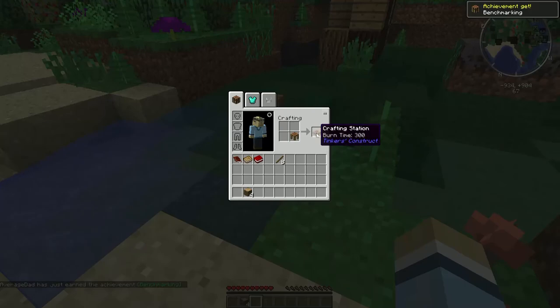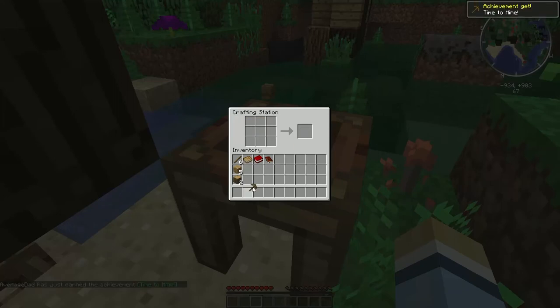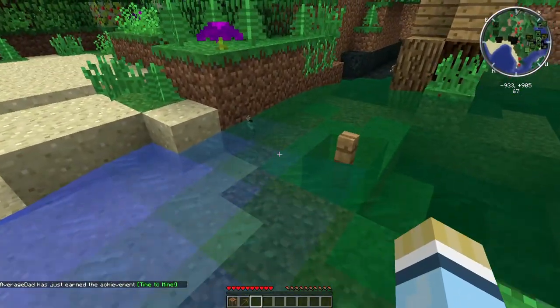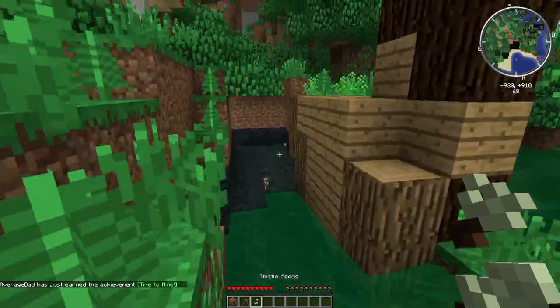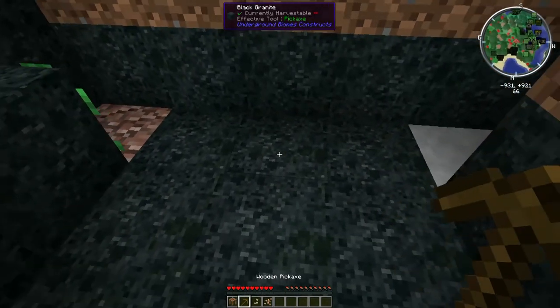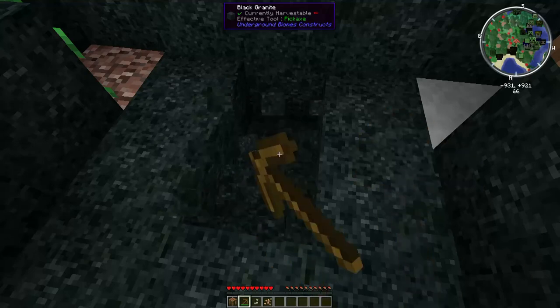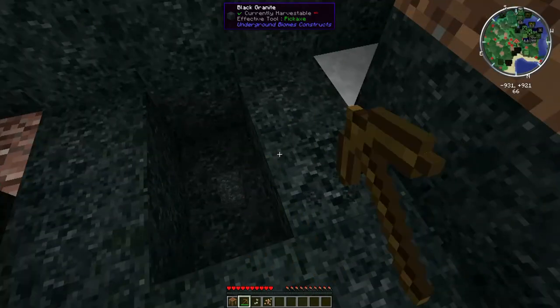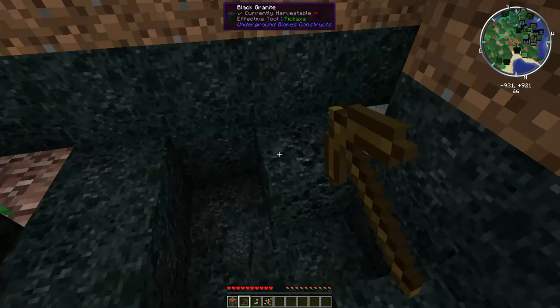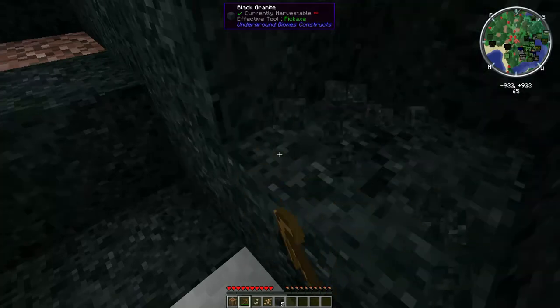Going to need a workbench real fast. We've got Tinkers' Construct installed in here which is awesome so we can make some good weapons and equipment. So while Underground Biomes adds all of this new stone, you can still use any of this type of granite cobble to make all your weapons and stuff. It'll make furnaces and everything - almost all of the stone, anything that drops cobblestone, it'll work just like regular cobblestone.